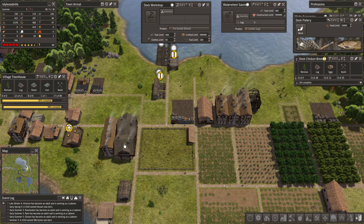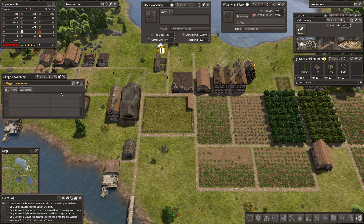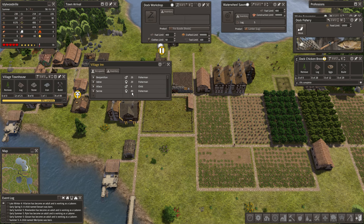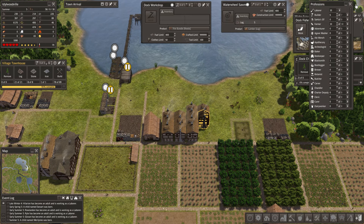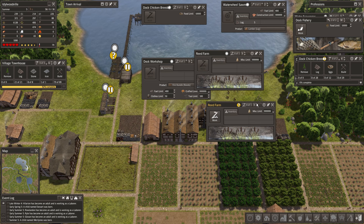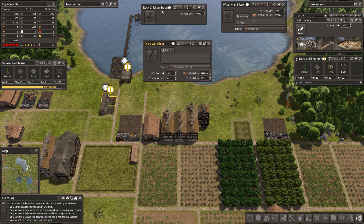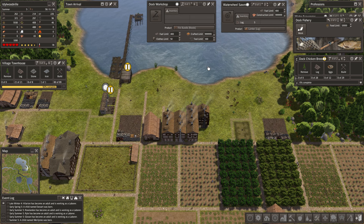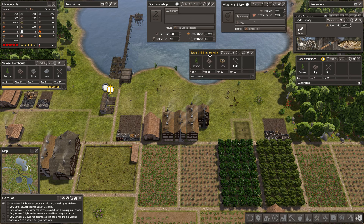Alright, let them build the two houses and we'll see where we are. So that took the last couple out of there. We've got one couple in there and then an odd unmarried. We have a couple laborers to play with. So let's get both reed farms up and running first, and then we'll leave the dock workshop for a minute. We'll get the chicken breeder up and running as well. Let's get the dock chicken breeder building.